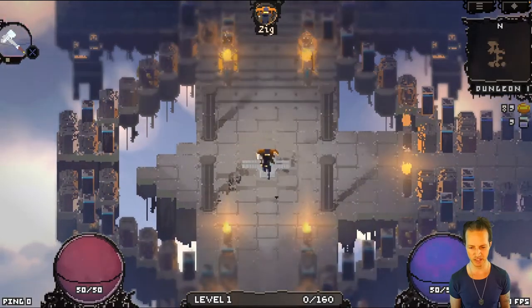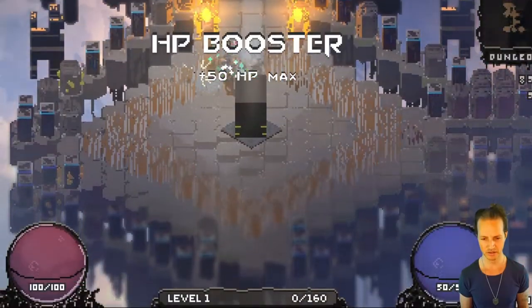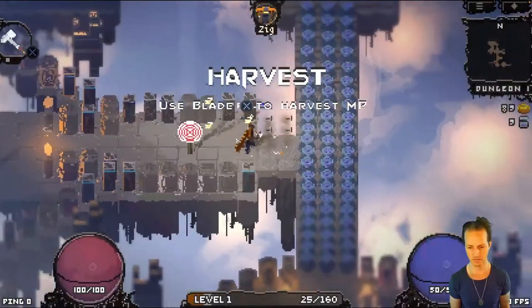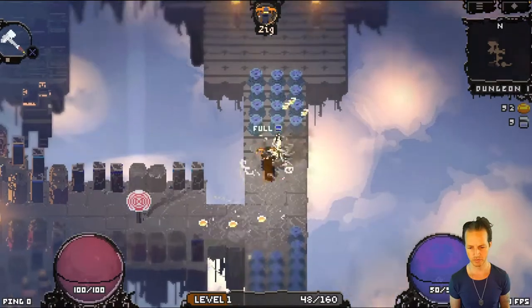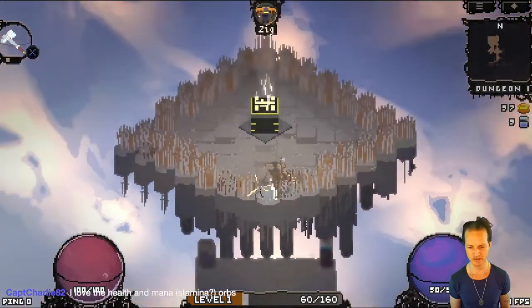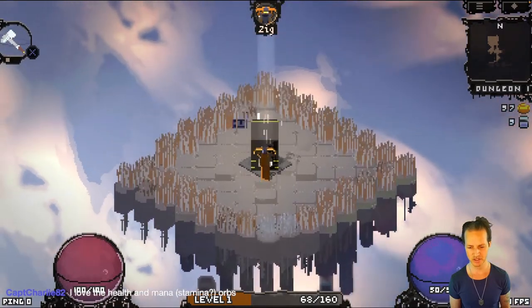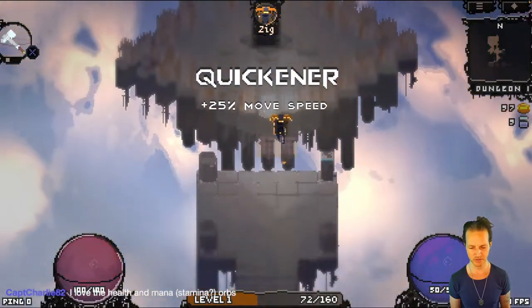Oh, check it out — I've walked straight to the blade twice in a row. Sweet. We've got an HP booster. Oh look at that, that looks like a secret to me. It is! It's a secret bridge to the other relic on this level. Sweet.